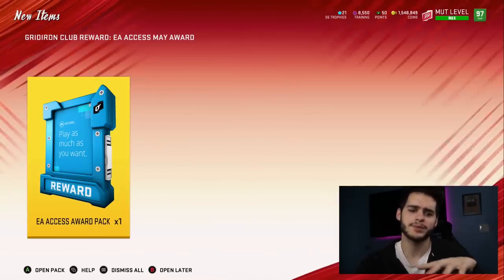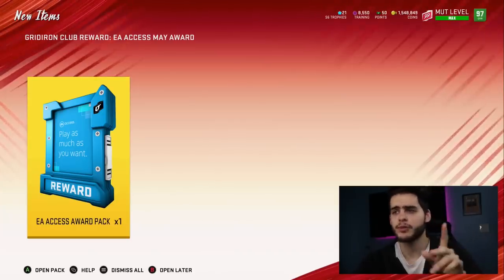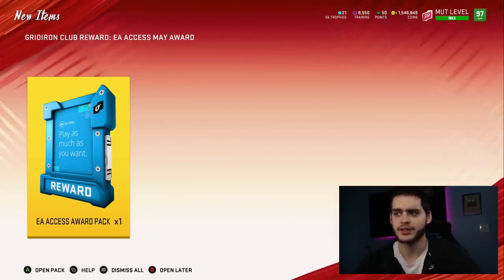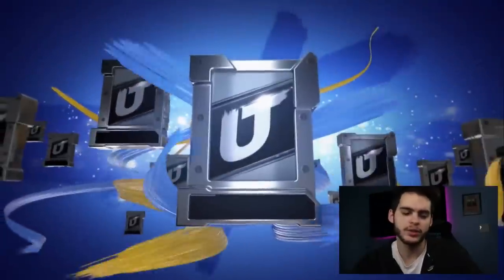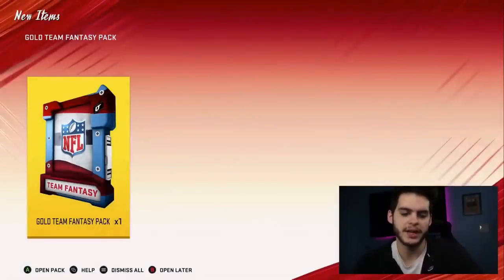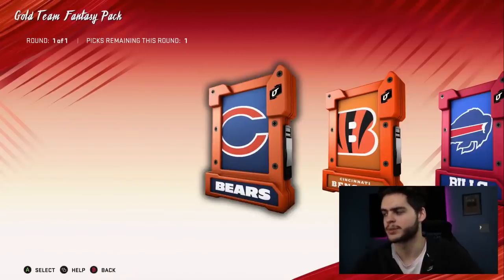There are some really cool aspects of Positional Heroes and ways to make coins, which I'm going to be going over today. But first, let's check out this EA Access May reward — I believe it is a team pack. We got Mike Evans in the goals and tickets right now. I actually really want Mike Evans, so I'm gonna open up the Buccaneers pack.